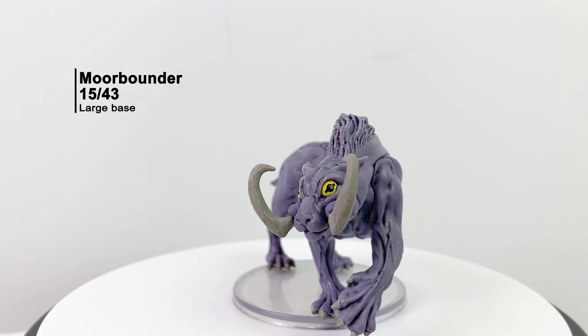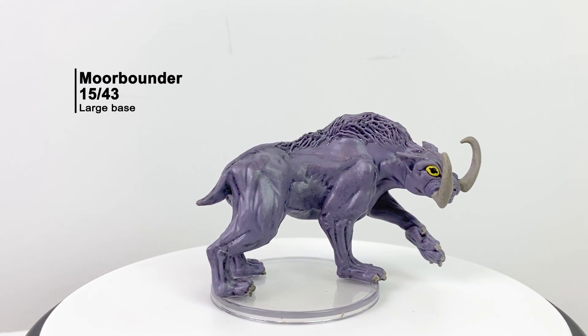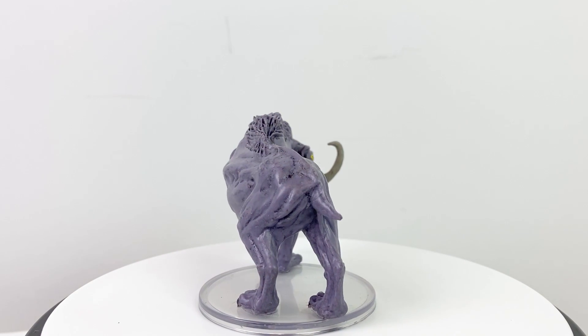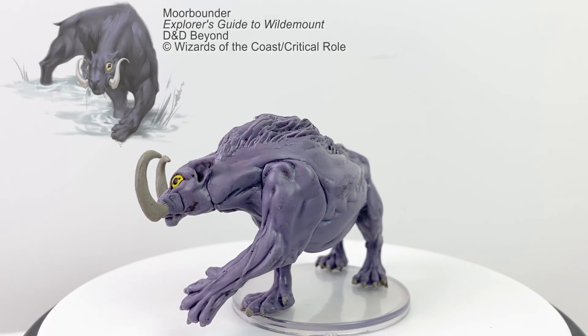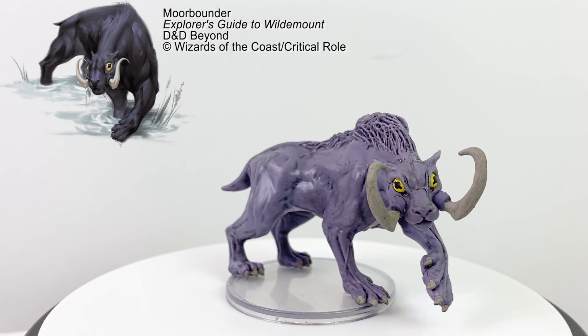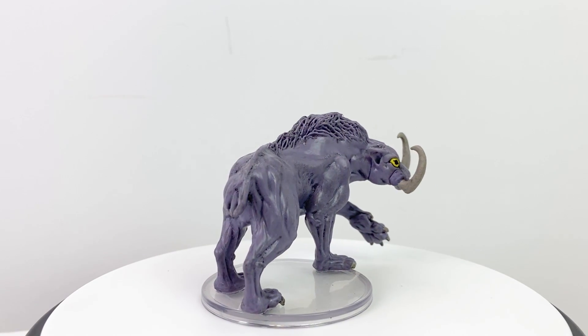The Moorbounders gained popularity in the community when the Mighty Nine took several as mounts when they ventured out to explore Xorhas. Though, like all D&D mounts, they didn't stick around for very long. They are not easy to train, so if you do come across one in the marshlands of Xorhas, don't expect to walk right up and scratch it under the chin without losing most of your arm. They have a CR of 1.